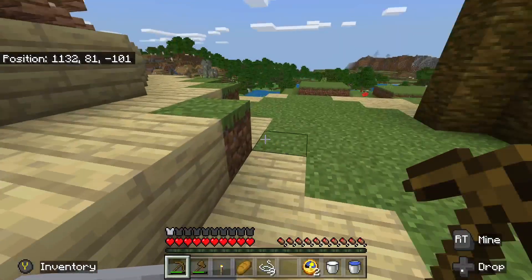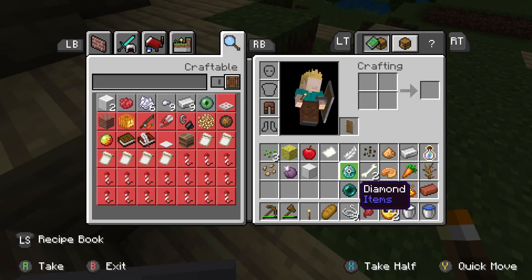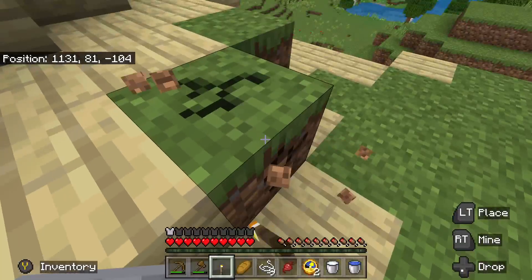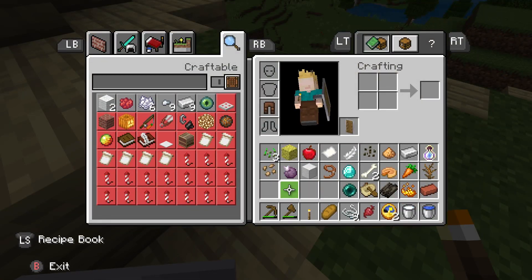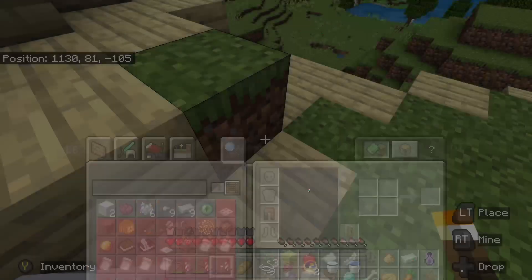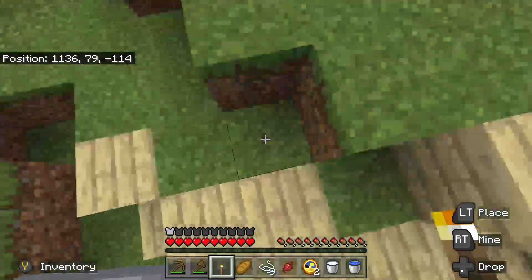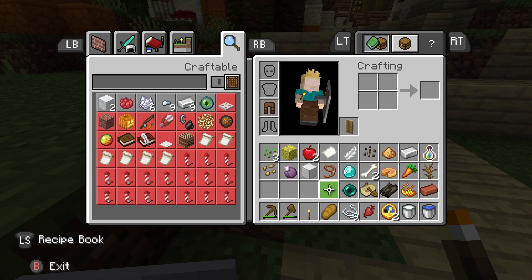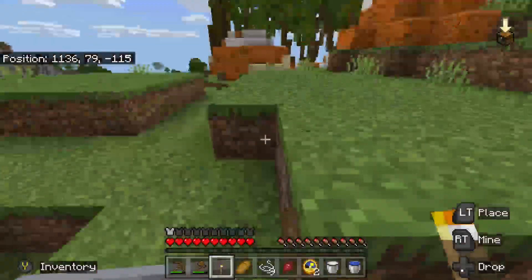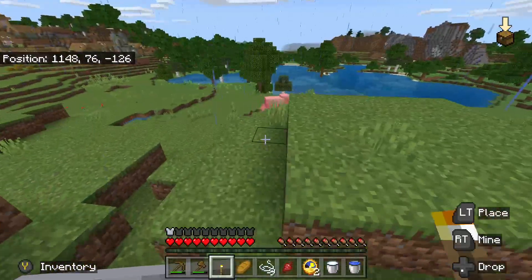Diamond! Let's do some dirt. I have no idea what dirt this gave me. Block of iron. Chorus fruit, I think. So it's completely random - you just have no idea what you're going to get, which is kind of interesting.